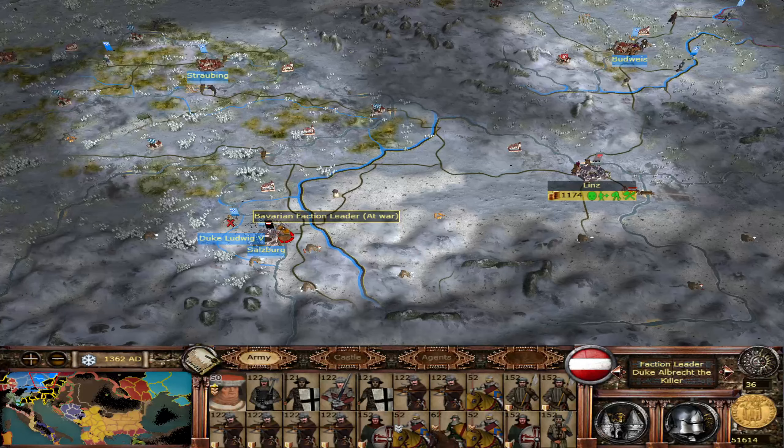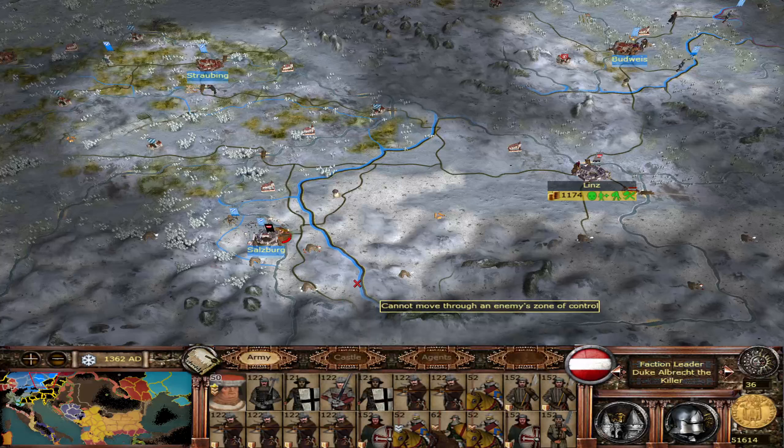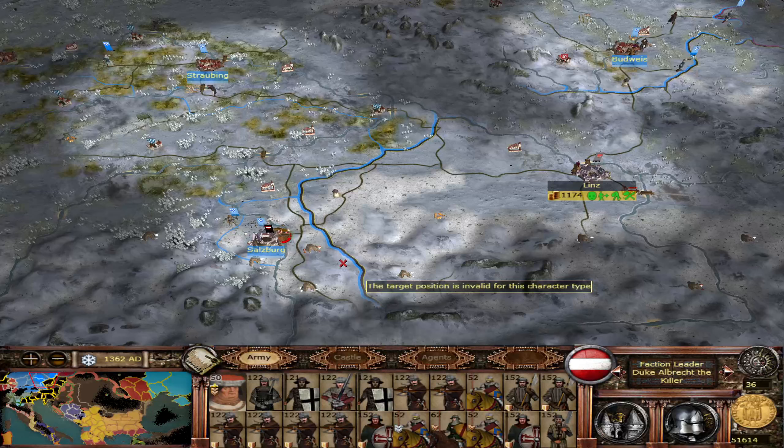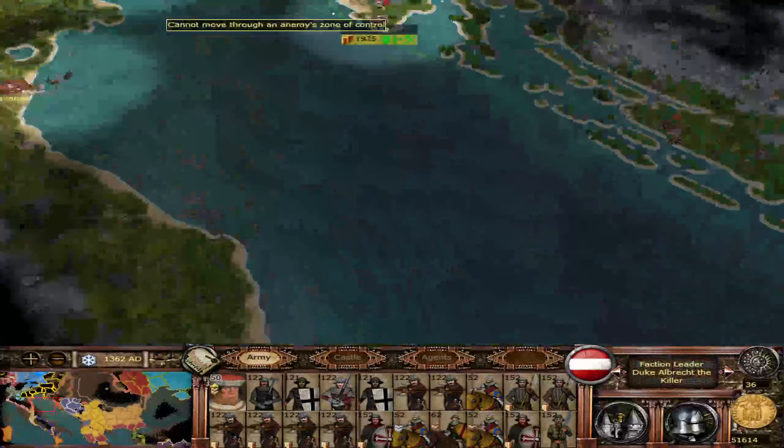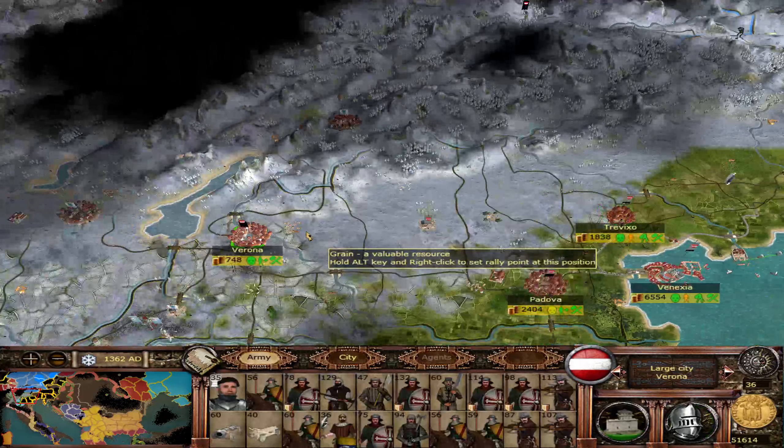I remember in vanilla Medieval 2 having a campaign as the English and fighting in the Holy Lands against the Mongolian faction leader, and it actually came down to a siege defence where the English king killed in personal combat the Mongolian faction leader. Casualties on both sides were at 99% — literally just the two bodyguard units left, all other units had routed. It's one of the most memorable memories I have from Medieval 2. Many years ago, but I have so many great memories from it.